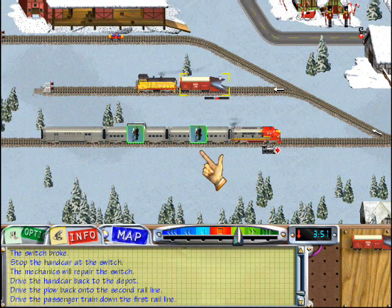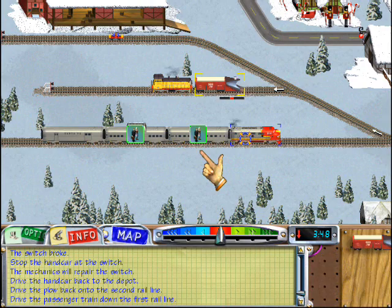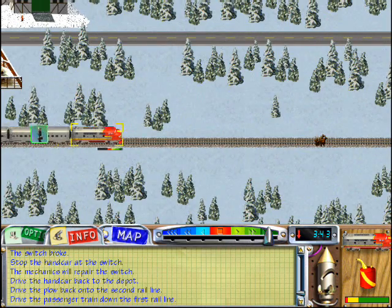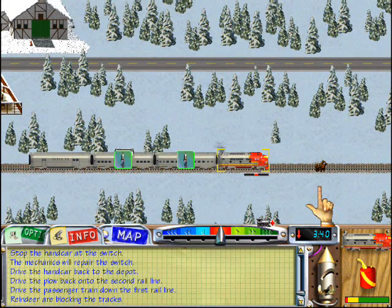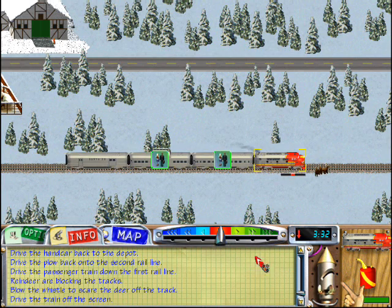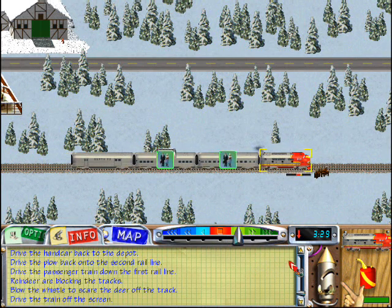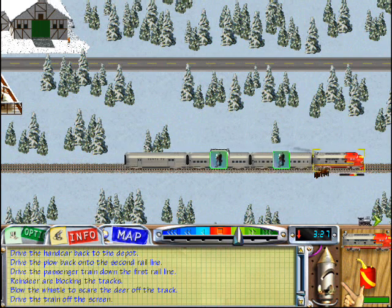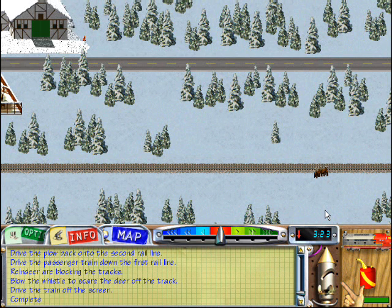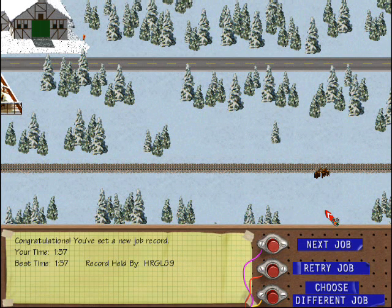Our passengers are getting bored. Drive the passenger train down the first rail line. What a day! Now there are reindeer blocking our way. Blow the locomotive's whistle to scare the deer off the track. With a little luck, we can finish this job. Drive the passenger train off the right side of the screen. What a job! But you did it. You managed to fix all the problems with the track and keep your passengers on schedule.